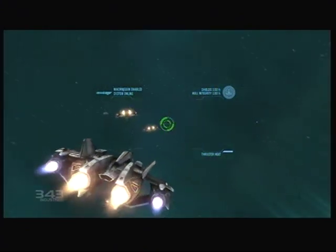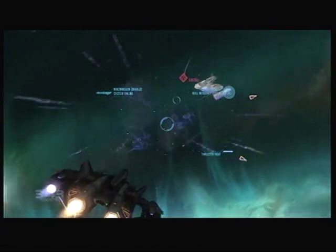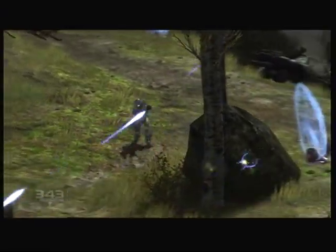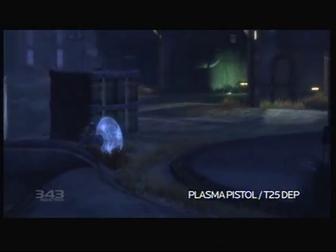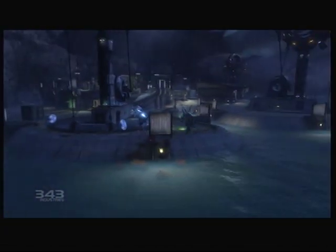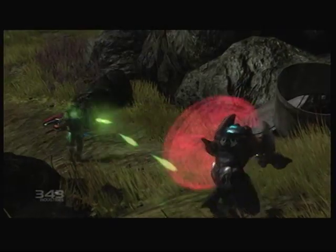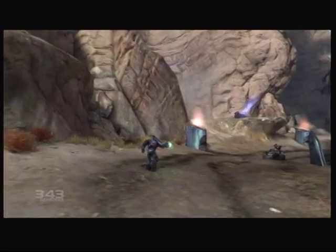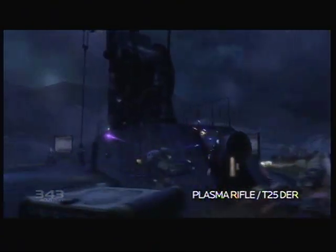Highly classified and without equal — tear those Covies to pieces in space with this top-secret equipment. If you can't find any UNSC material nearby, don't hesitate to grab weapons from fallen enemies. The plasma pistol is standard across all troop details within the Covenant, but it's not helpless — rapid fire is lethal even against tough foes, and the overcharged burst is powerful enough to temporarily disable shields and vehicles.